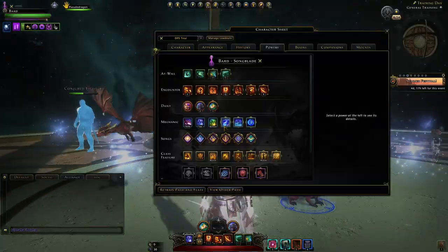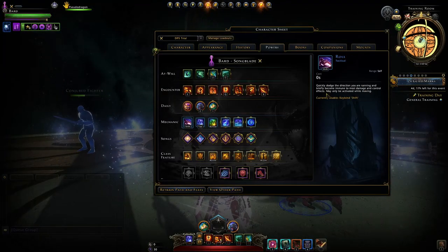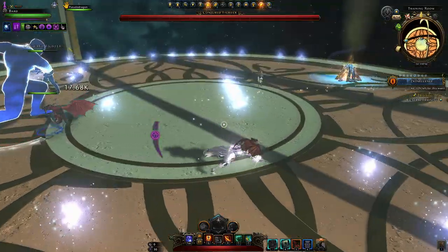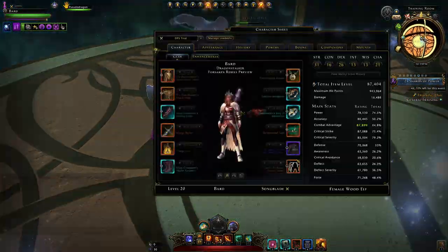Before we go to powers, we're going to talk about our mechanics as the Songblade. First of all, you have the shift ability. When somebody is going to attack you, you can roll to avoid that hit. Just be aware the roll is not as far as, let's say, on a rogue, but otherwise it's very similar. You'll use it to immunity frame damage and get out of the red zone quickly.